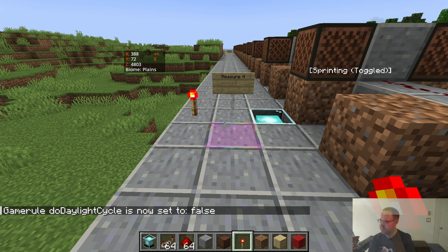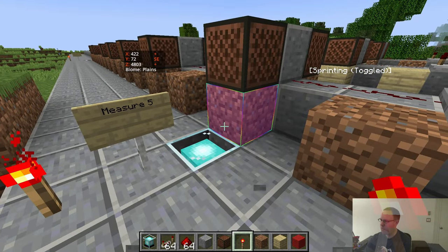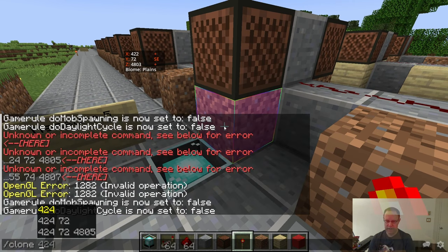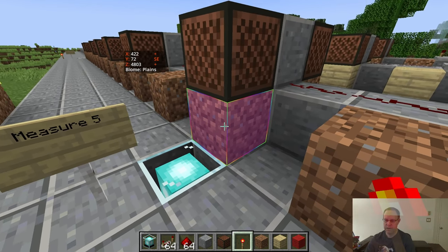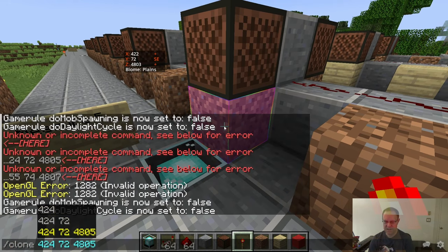I'm switching now to cloning using tab completion. In my beginner series, what I would do is clone and then copy the coordinates — pressing F3, getting the values from the targeted block, writing it down in Notepad, and copying and pasting. That was a lot of extra work. What you can do to clone: take your cursor, hover it over the block you want to start from — in this case a drip block — then do /clone tab tab tab. That'll get the x, y, and z coordinates of this block and you can just press enter.